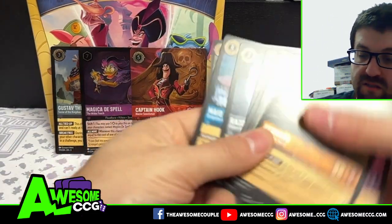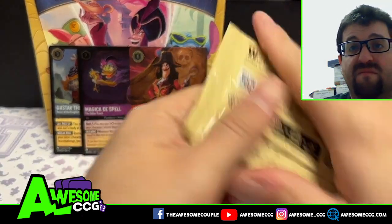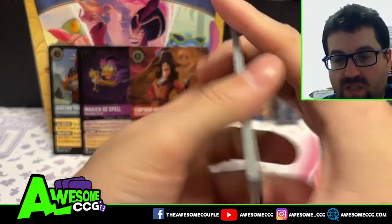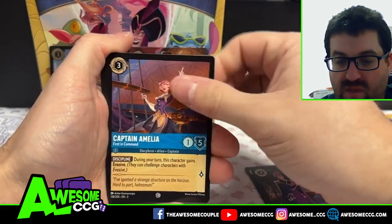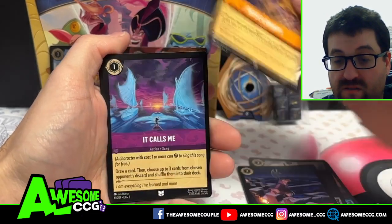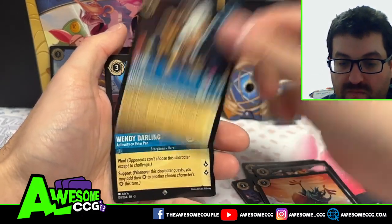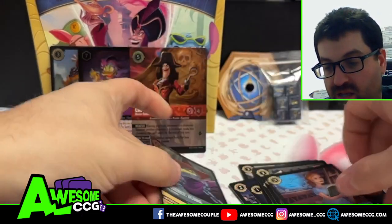Pack 5: Sir Hiss, The Queen, Captain Amelia, Nutzi, Boss's Orders, Lil' Jean, Huey, Wendy as a super rare, and Thaddeus E. Clang as our foil.